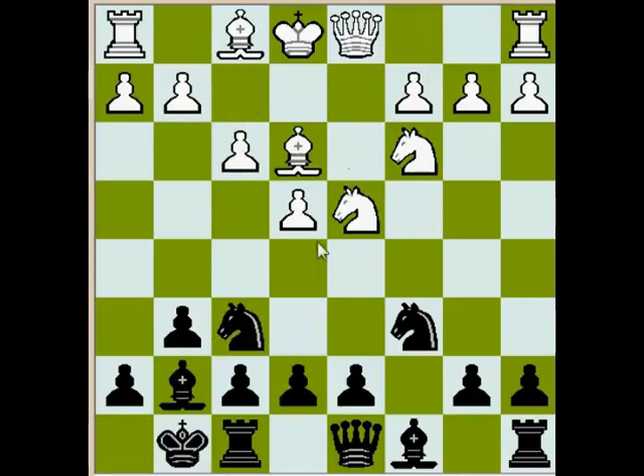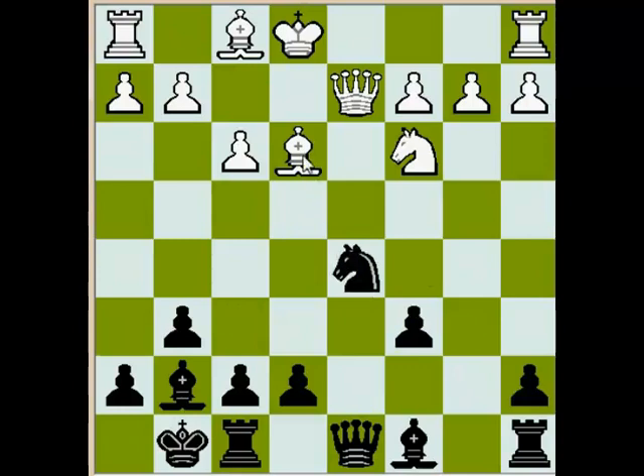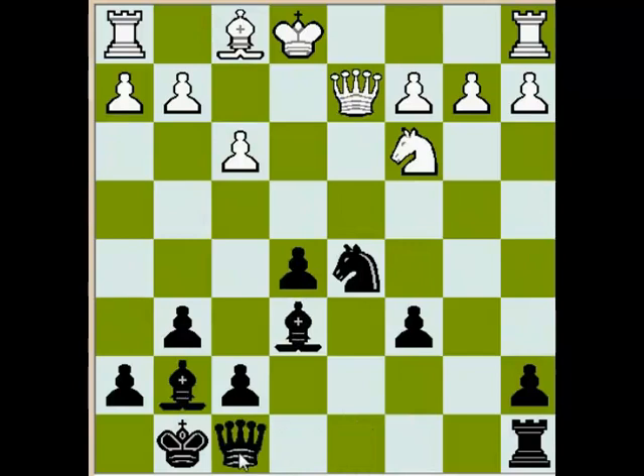Black castles, Queen d2 — and this is the advantage of playing the Accelerated Dragon because you may go d5, not like in a regular Dragon where you play d6 first and then d5. Knight takes c6, b takes c, e takes d, takes d5, and now Bishop d4. After Bishop d4, I think the best way to play is Bishop takes, Bishop takes, Queen takes, and then e5 — the pawn cannot be taken and black has a better position. However, e5 immediately was played in the game, which is also a good option, and on Bishop c5, Bishop e6, simply leaving the rook on f8, and pre Bishop takes f8, Queen takes f8. Let's talk about this position.